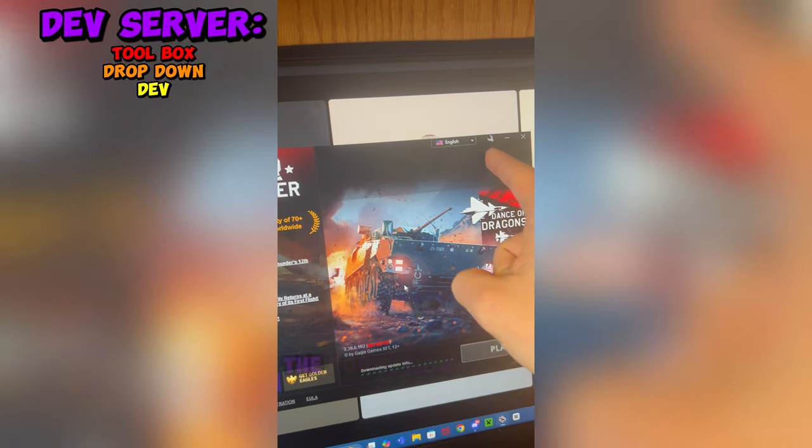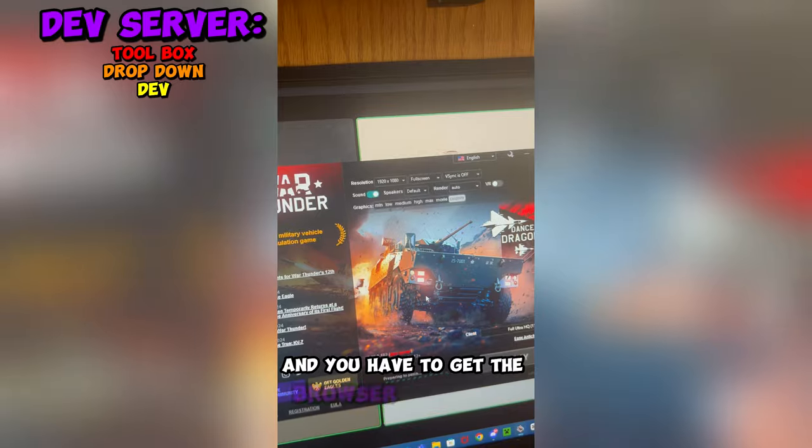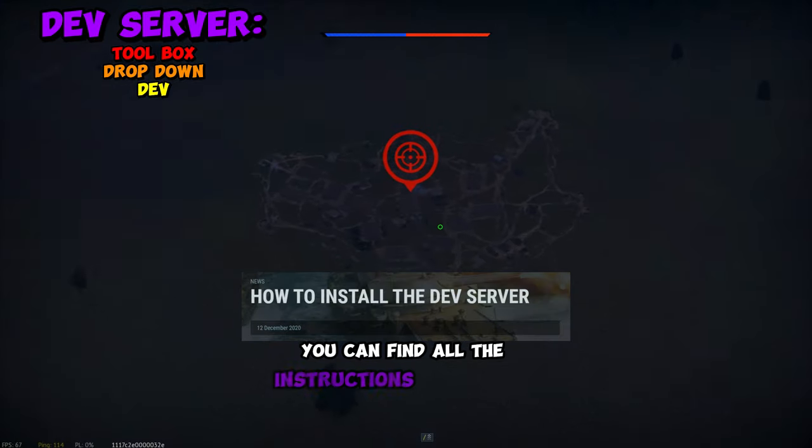If you don't have that dropdown option — the Production tab — you have to look it up online and get the browser from Gaijin. You can find all the instructions you need in the dev blog.